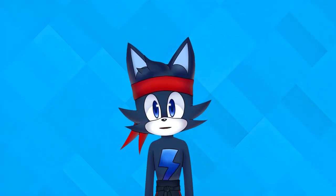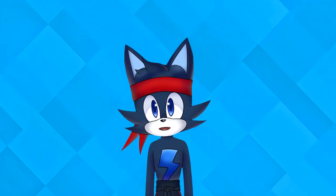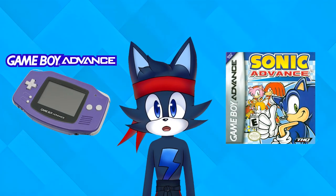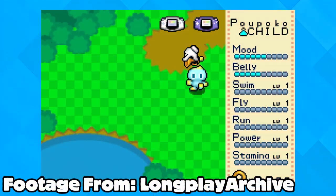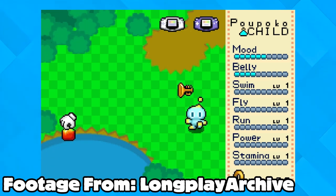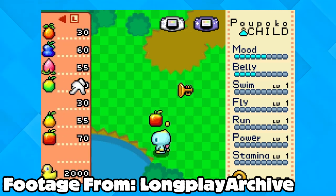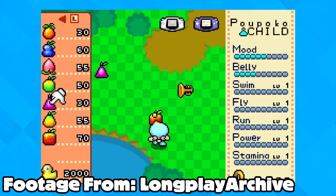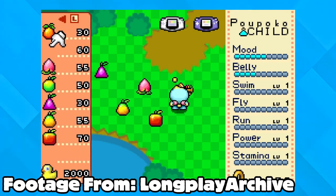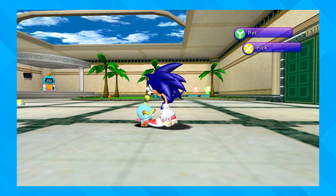Another nice feature is that you can link the Chao Garden between SADX and SA2 Battle on GameCube using your Game Boy Advance with a transfer cable — you also needed Sonic Advance. I remember thinking that was such a revolutionary feature, transferring your Chao from the Chao Gardens in SADX or SA2 into the tiny Chao Garden in Sonic Advance. It just felt like a really nice way to take your Chao on the go, and then come back home to this bigger Chao Garden to raise them a lot more effectively.